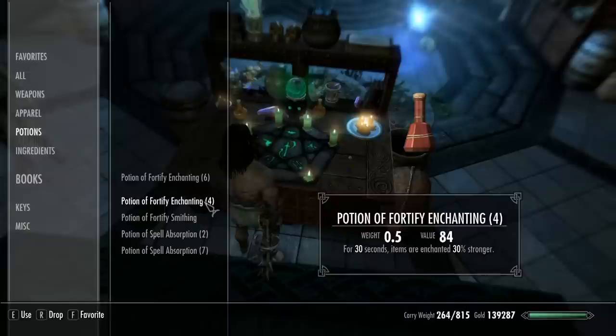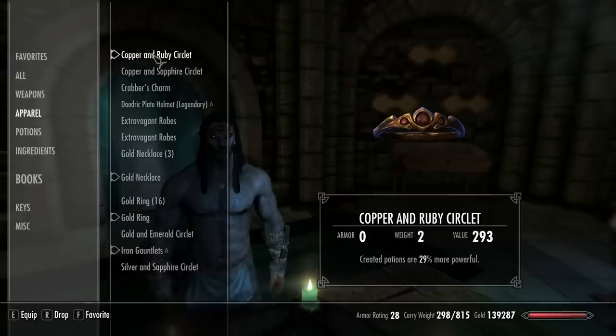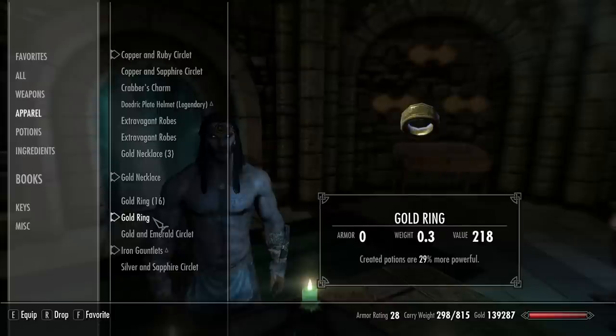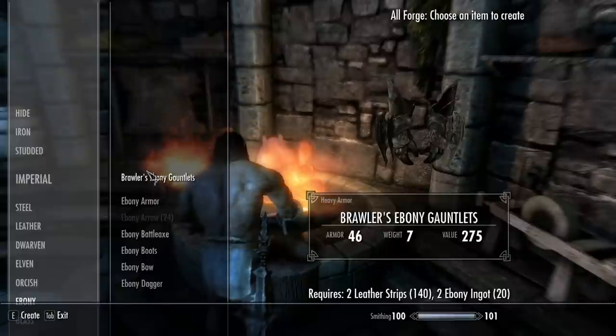Make a couple of those. So you're going to drink one of these, and then on four pieces we are going to be Fortifying Alchemy - on a headpiece, a necklace, a ring, and some gauntlets. 29% better with that potion. Any percent is fine - it does not have to be 29%, it could be 5% and this will still work.